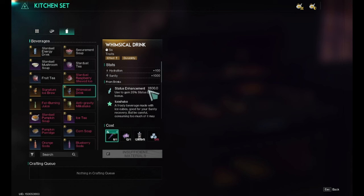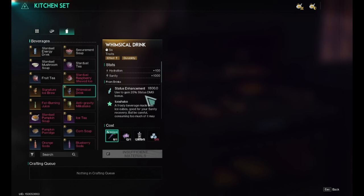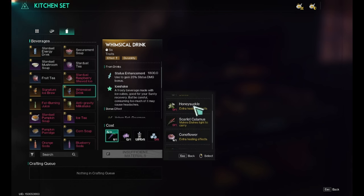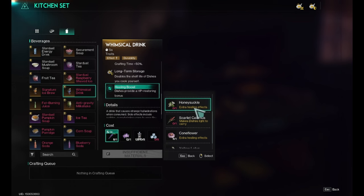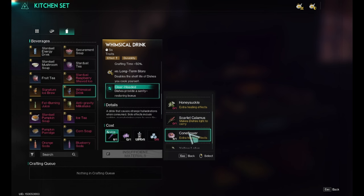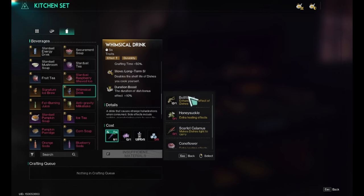The duration is half an hour, and with sage you will get three minutes more. The other options: honeysuckle gives an HP restoring bonus, scarlet calamus gives dish weight which you don't want, and one provides a sanity restoring bonus. These are good, but not as good as sage and bellflower.